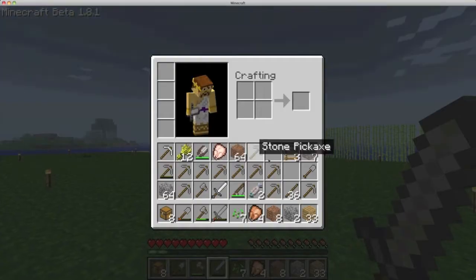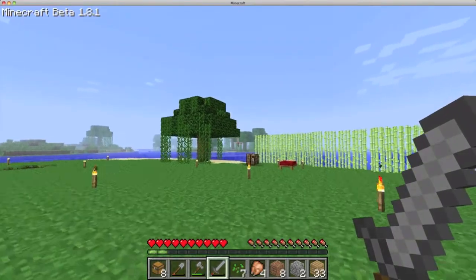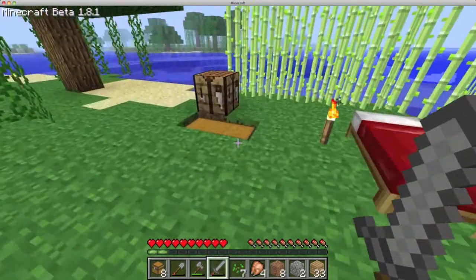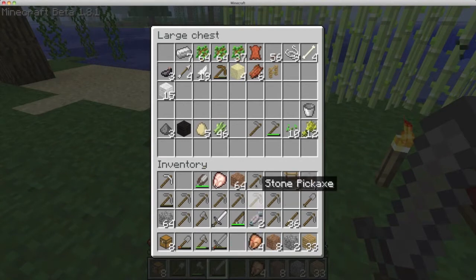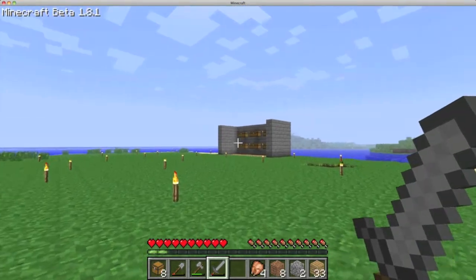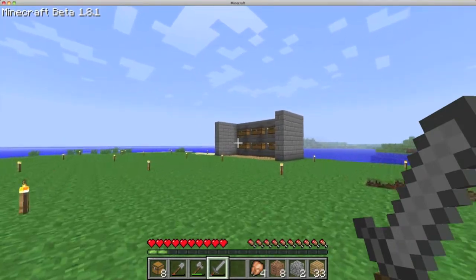Our next biggest issue is we don't have coal. Charcoal is a pretty good alternative, but I don't have any logs left, which brings me to my next topic — we definitely need to start a tree farm very soon, otherwise we're going to be in some trouble. Let's head down to the storage room and see how things are cooking.